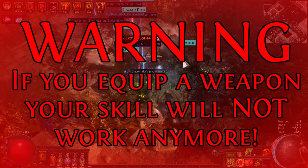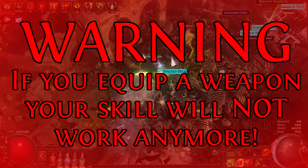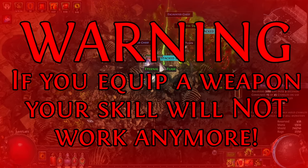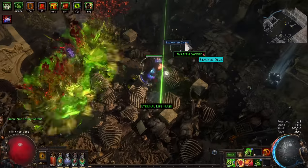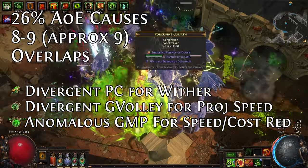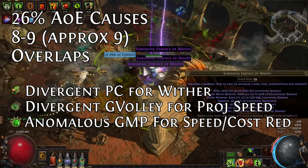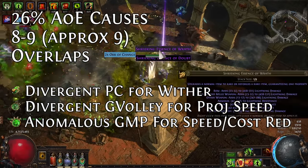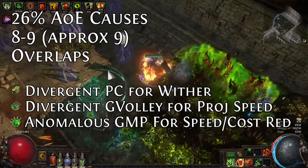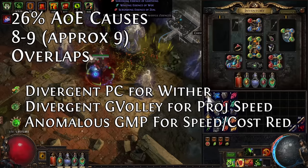Part of the reason that Poisonous Concoction deals so much damage is it has overlaps — it's a ground-targeted shotgunning projectile skill. This is why I'm running both Greater Multiple Projectiles and Greater Volley. The projectiles do all overlap. The AoE breakpoints I found for this are 26% and 36%. 36% would guarantee overlaps with Awakened GMP. And there are rare cases where you don't quite get overlaps according to testing someone did on Reddit. According to my own subjective experiences, it feels like bosses die and I'm not too concerned beyond that.